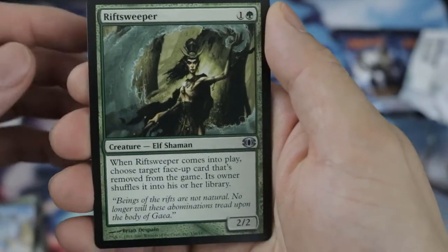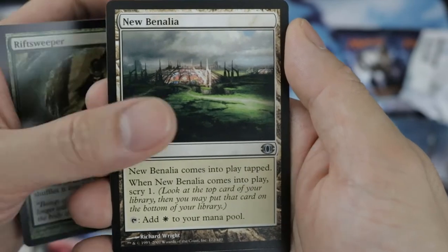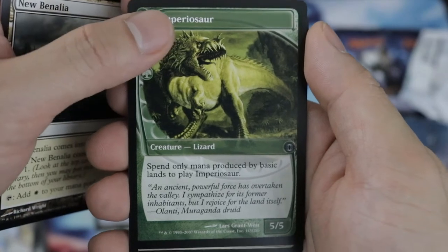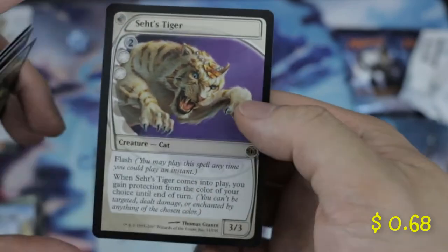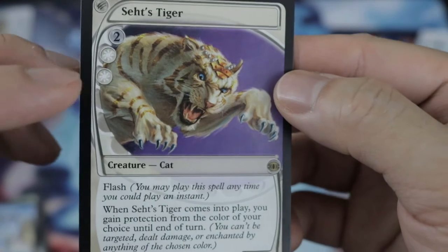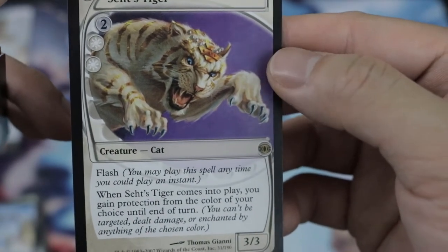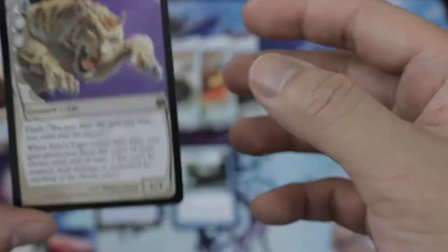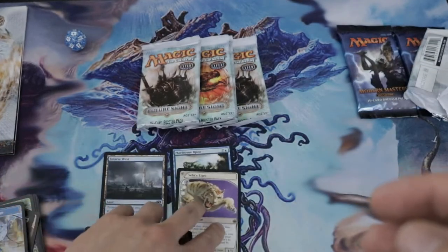First common is Rift Sweeper, New Benalia, Imperiosaur, and Aetherplasm. White 3/3, Saffi Eriksdotter — it has Flash. Saffi is a 2-cost white that has Flash. When Saffi comes into play, you gain protection from the color of your choice until end of turn. Pretty good protection against Burn. Our rare: Edge of Autumn — really good for searching for your lands, you can cycle it.